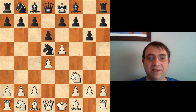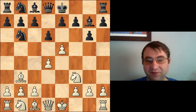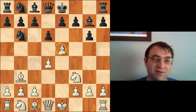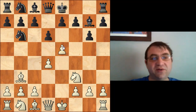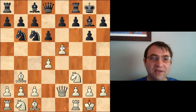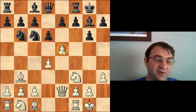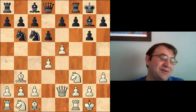Continuing: d6, knight f3, g6, bishop c4, knight b6, bishop b3, bishop g7. Everybody's fighting for the middle of the board — black is trying to get back his share of the center, white has a little more space. Everybody's fighting for the e5 square. Pretty much standard stuff. Queen e2, knight c6, castles, castles, h3 — this is to prevent bishop to g4 so that white can continue to fight for e5.